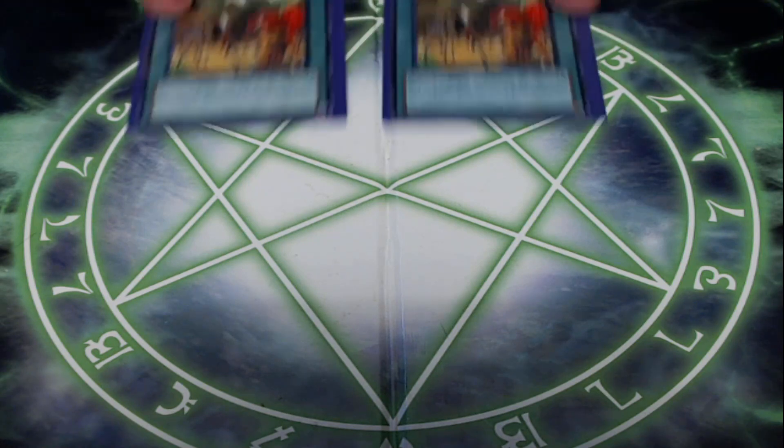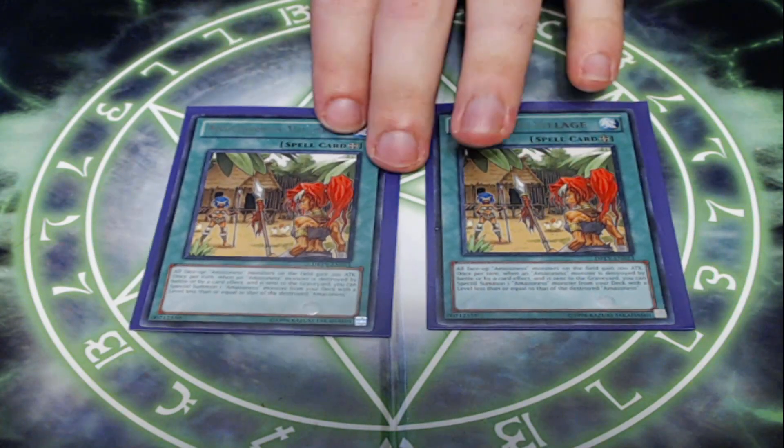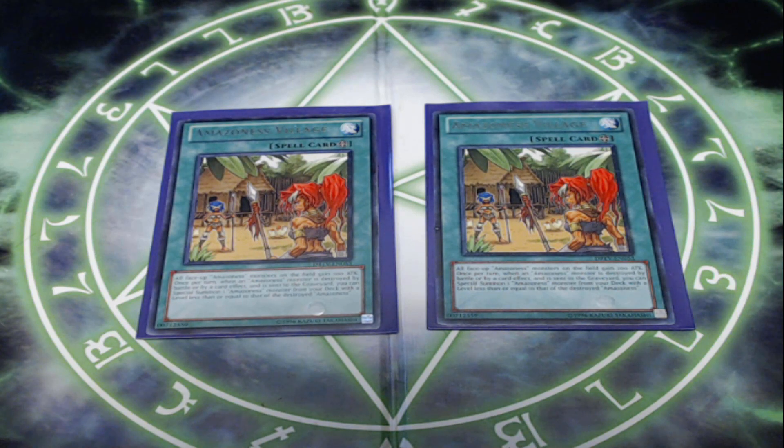Next, going into our spell cards. I am playing 2 copies of Amazonas Village — cut down from 3 to 2 because so many of the Amazonas spell and traps are searchable now, and with the ability to recycle them from the grave we don't have to clog up our main deck space. Amazonas Village says all face-up Amazonas monsters on the field gain 200 attack. Once per turn, when an Amazonas monster is destroyed by battle or card effect and sent to the graveyard, you can special summon an Amazonas monster from your deck with a level less than or equal to the monster destroyed. It makes all your Amazonas floats — if you float into Princess or Warchief, you get to add a spell or trap card, generating advantage. You can also pull the pendulums out of the deck.